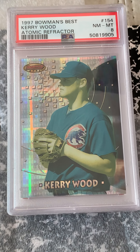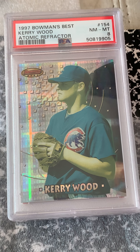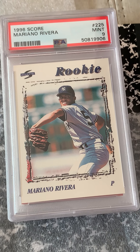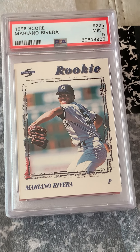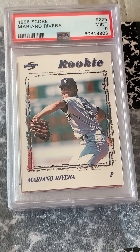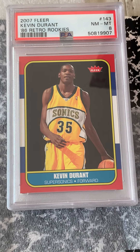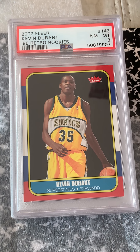Kerry Wood Atomic Refractor — I got this as a graduation present some years back. It only came in at an 8, but I felt it was worth a grade anyway. 96 Score Mariano Rivera fake rookie — the 92 Bowman is obviously considered his rookie, but I think it's kind of cool, an earlier Rivera just starting out. I'm actually okay with this; the centering is pretty good on it.